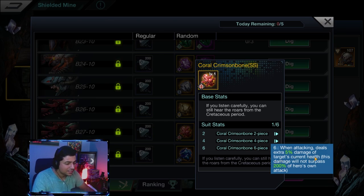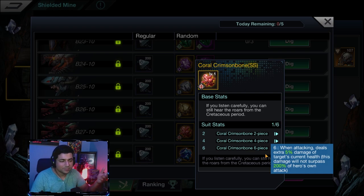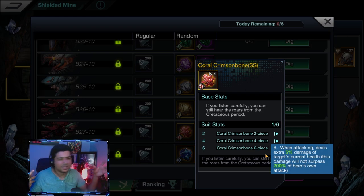The six-piece Coral Crimson Bone: when attacking, deals an extra 5% damage of the target's current health — this damage will not surpass 200% of the hero's own attack. To me this seems great for clan boss fights if you're in late game and trying to hit big numbers, or during the Dawn Cinema event where you hit a daily boss and earn more gems based on your damage output.